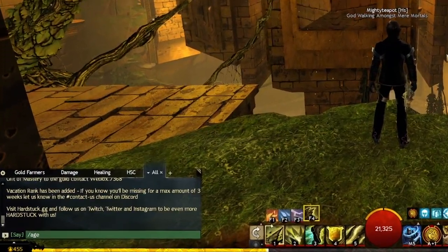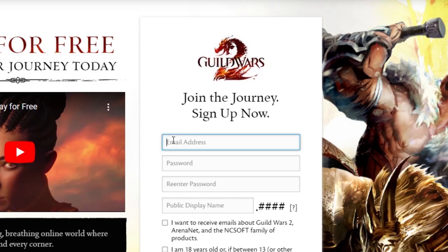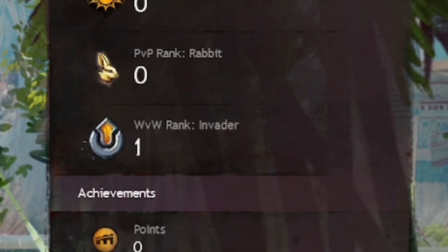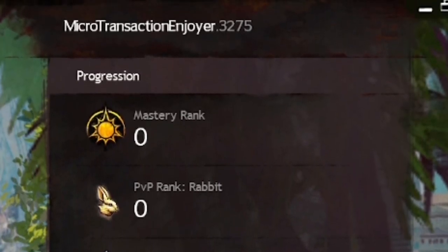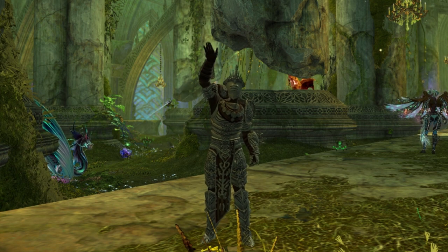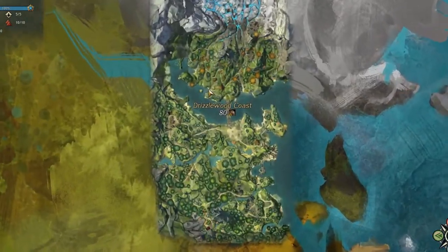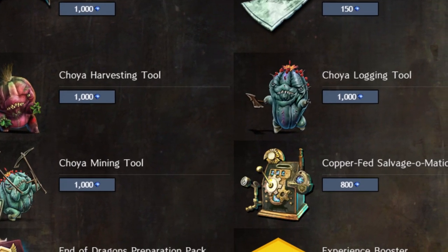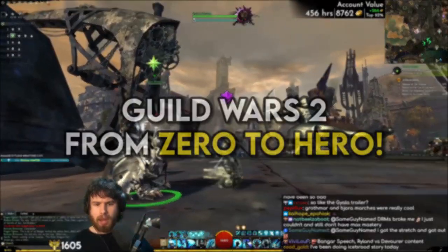I've played Guild Wars 2 for over 20,000 hours, and I've learned a whole lot and collected just about everything in the game, so it's a perfect time to go round again. Join me in the adventures of my completely fresh account, known only as the Microtransaction Enjoyer, on the quest of obtaining and unlocking everything in the game — from legendary gear and mounts, to living world story episodes, maps, and ultimate gem store quality of life, purely through efficient and somewhat sensible gameplay. No real money required.